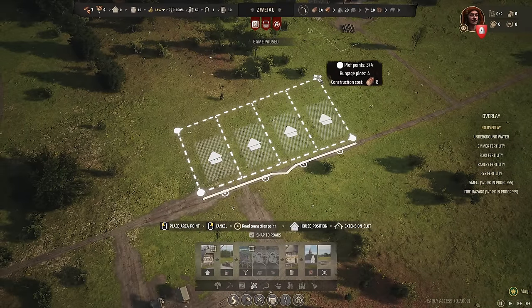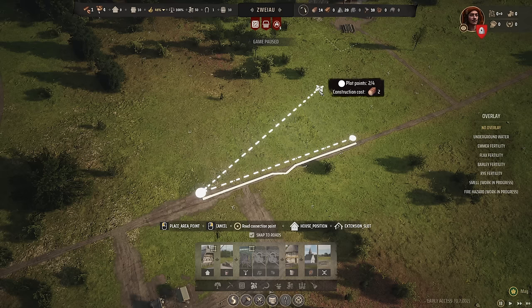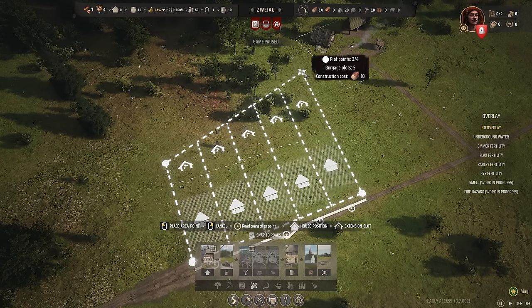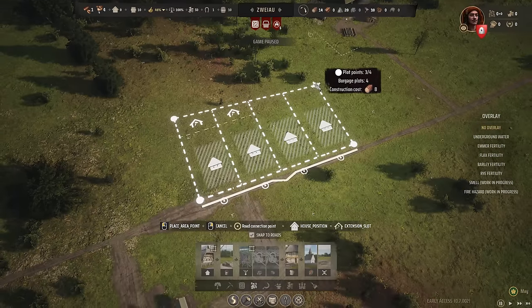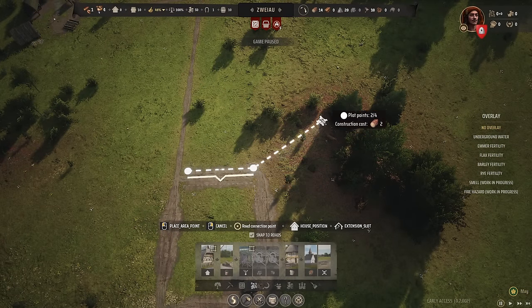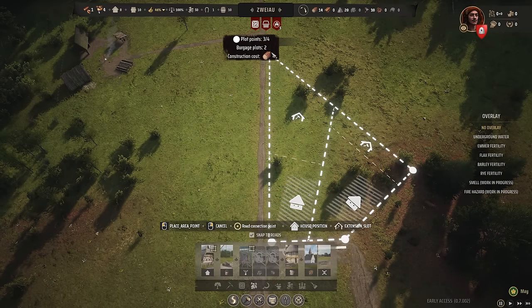When laying out burgage plots, the house icon in the middle means it'll fit houses. I recommend making them just a bit bigger until you see the backyard extension symbol — those are really important. You can do all kinds of things with backyard extensions: put animals on them, have vegetable farms, or later turn them into artisan workshops. One key use is the vegetable farm, which needs quite a bit of room. A large backyard extension gives you a really nice vegetable farm space.